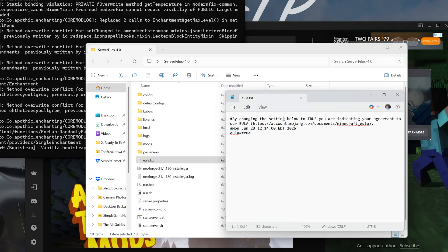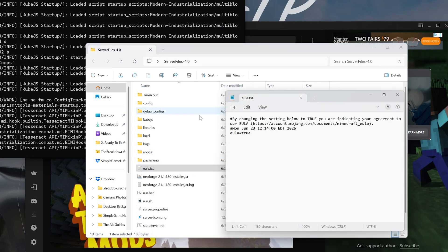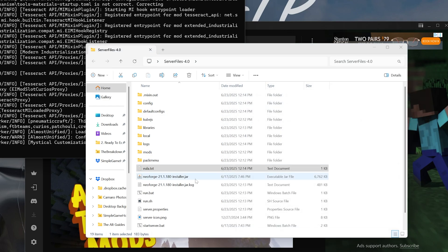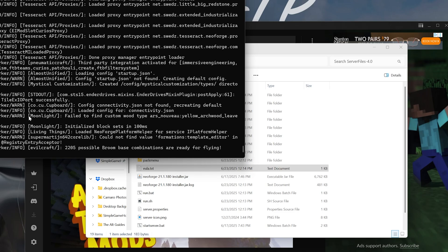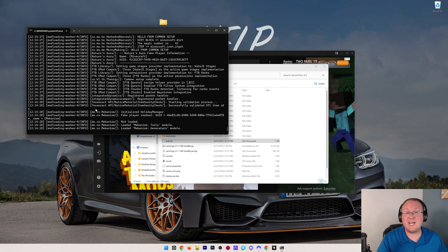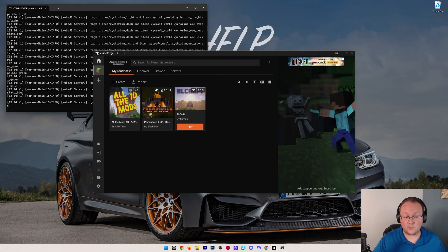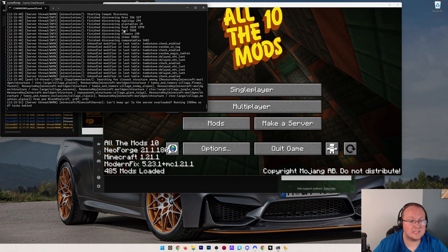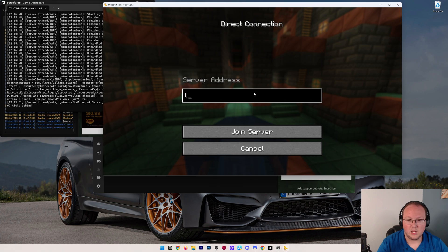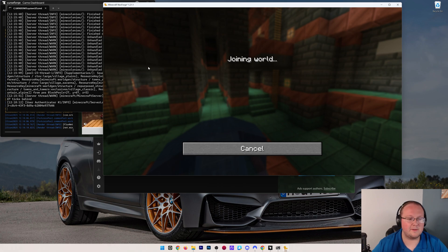If the EULA.txt file opens, you'll see it has already been changed. Sometimes it'll say you need to agree to the EULA - go into the server files, open eula.txt, set EULA equals true, save the file, and restart the server with that start server.bat. For All The Mods 10, the server will then start and you're good to go. For your friends to join you'll need to port forward, but to test locally you'll use the IP address 'localhost'.